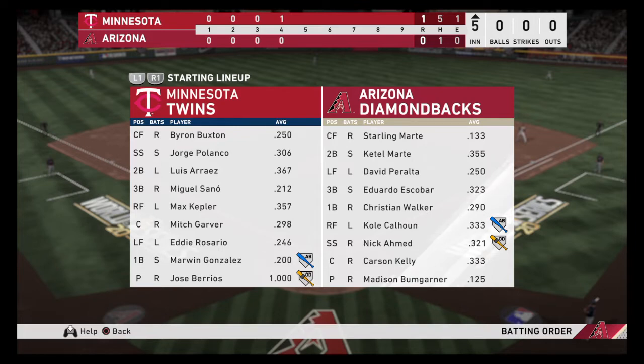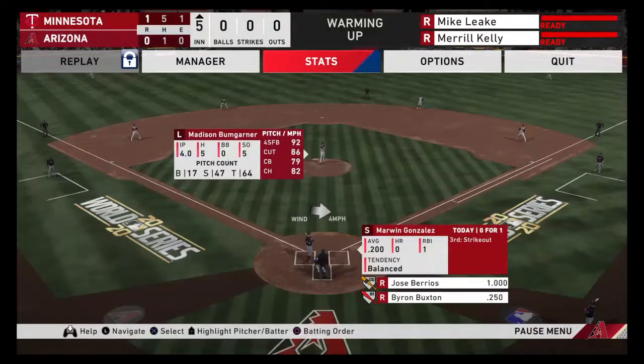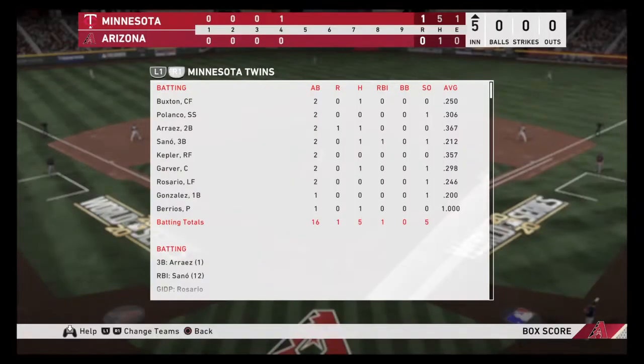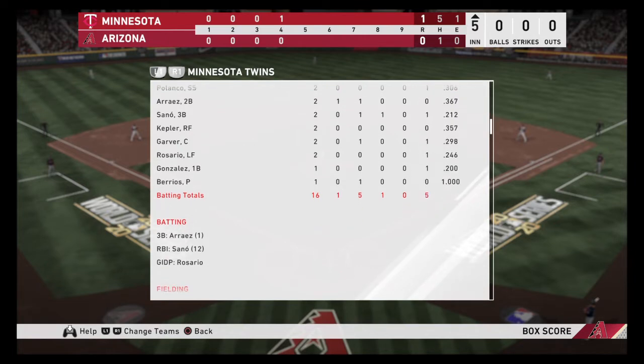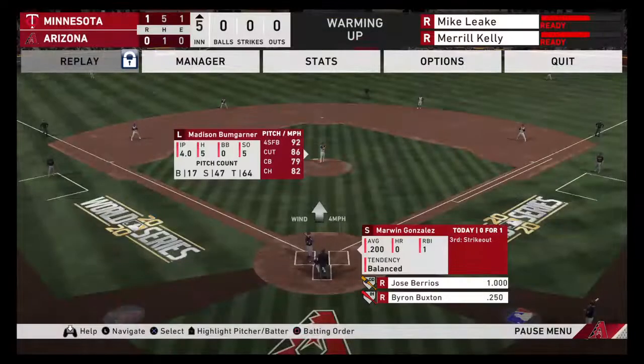The Diamondbacks have the standard lineup that you've all come to know and love. The only name you won't recognize for the Diamondbacks on the bench is Jordan Luplau. I told them to get a reserve outfielder, and that's who they got for me. You can see the box score here. It looks like the only run was scored by Arraeus, and he was hit in by Sano. Arraeus hit a triple; Sano batted him in.